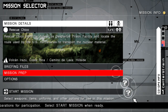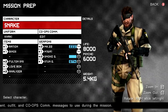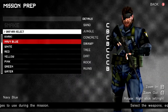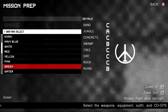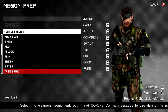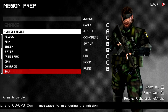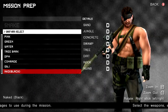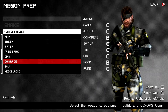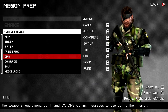All right, ladies and gents, it is now time to prep ourselves for this mission. So we're going to be Snake again of course. We're going through more jungle-type environments, so we're going to switch up a little bit and go with a more jungle-heavy kind of uniform. So green would be good. Tree Bark. Let's go with DPM because it's got pretty much all-around good stats.